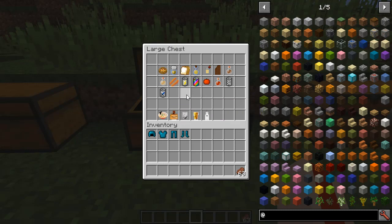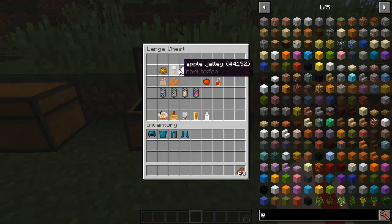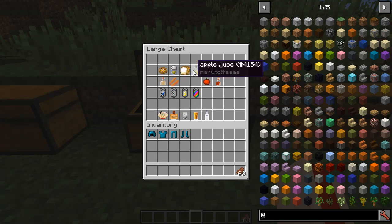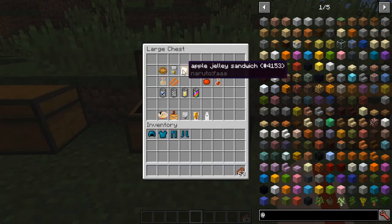The bottom row is the only one I actually care about. Going through quickly: anchovies pizza, apple jelly, apple jelly sandwich, apple juice, apple smoothie — misspelled 'smoothie' there — chocolate, chocolate milk. We've got tomatoes, possibly sauce, bacon, and apple cider. Some of this can get crafted: bacon is cooked pork chop, apple juice is an arrow plus a bottle plus an apple, apple jelly sandwich is apple jelly and bread, and apple jelly is an apple and glass.